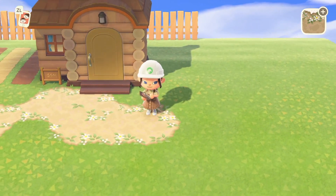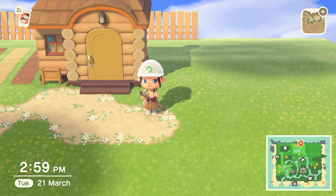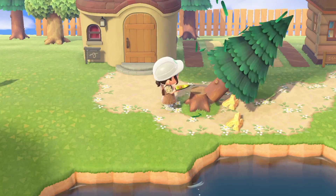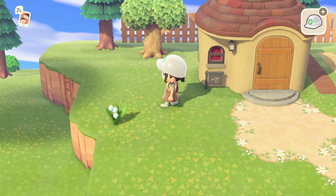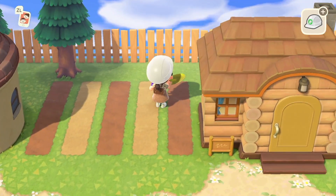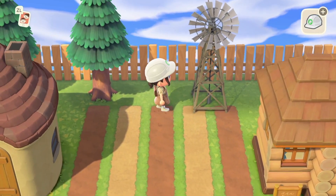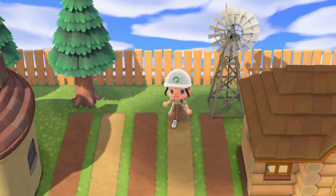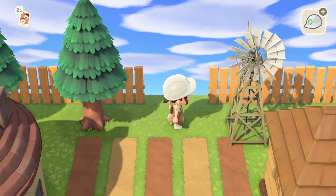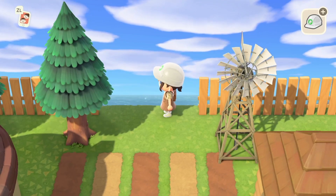I can just imagine Fauna doing some baking and bringing it over to Beau — she likes baking and he likes eating, it's the perfect couple. There's the pathway for now. I don't think I'll go further than this next to Beau's house because I don't know what I'm doing on that side yet. I made this cute little spot — I'm putting a tree, chopping it down, and I love tree stumps.